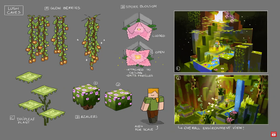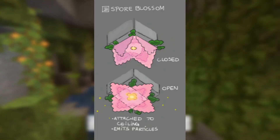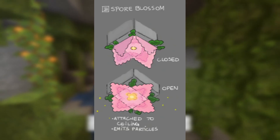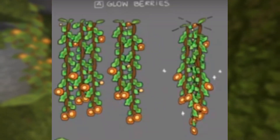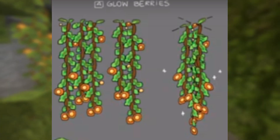This new biome has given us some more interesting species of plants. Rather than normal flowers, we have spore blossoms — flowers that can be attached to the ceiling and emit light and particles when opened. Glowberries are vine-like structures with berries that have a faint glow to them. They can be used as a light source, and they're also food you can grab while spelunking.